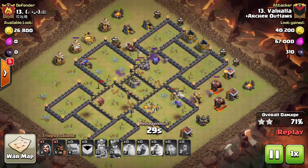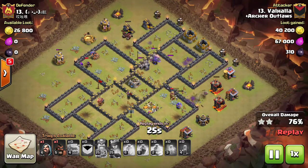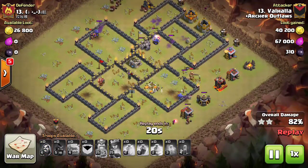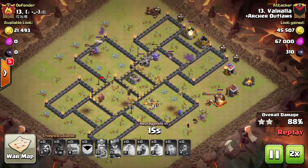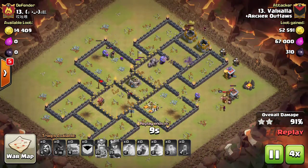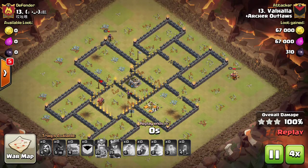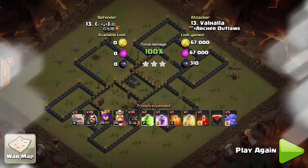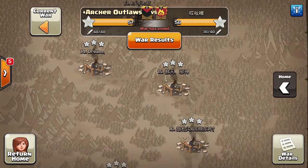He still has the queen and king up, along with a ton of hogs just cleaning up trash. He holds one hog and drops it on the bottom side with a wizard to clean up the last buildings — a very strong hit. Two jumps, which is not typically seen, with all spells used on the kill squad to push through this base.